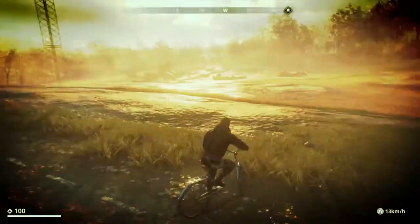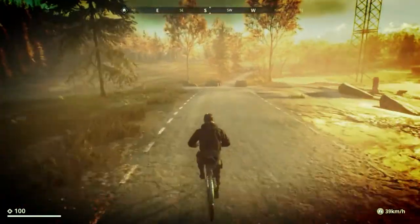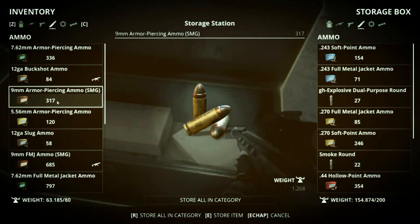Hello guys, I am Rakuna and today I'm going to give you tips on how to defeat the various robots you'll encounter in Generation Zero. First of all, make sure you have plenty of ammo because some of these guys are natural bullet sponges and it will take you quite a bit to take them down.